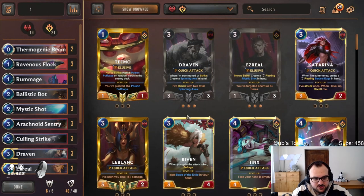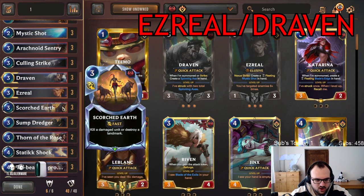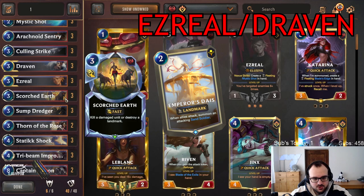I've prepared 4 decks. The first obvious choice is S-Draven. The reason why we're running triple Scorched Earth is it just takes care of the Azir Irelia Emperor Dias, which is one of their win conditions. It also buffs up the Tri-Beam. In this meta I don't think you need Guillotine — Scorched Earth just does the job better.